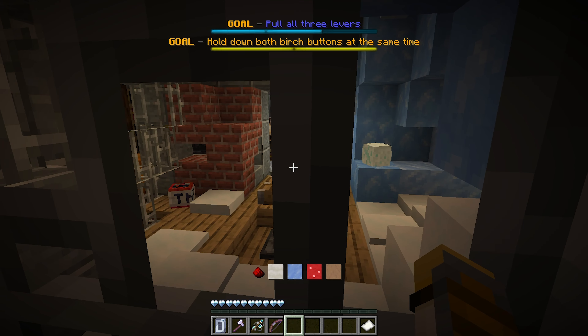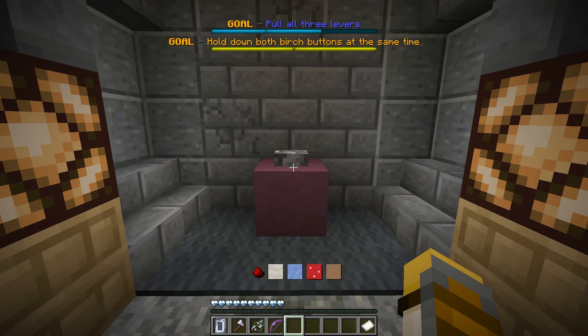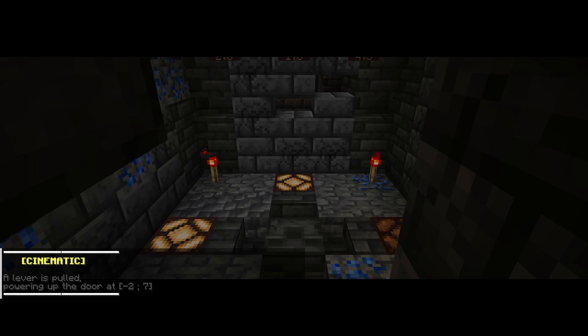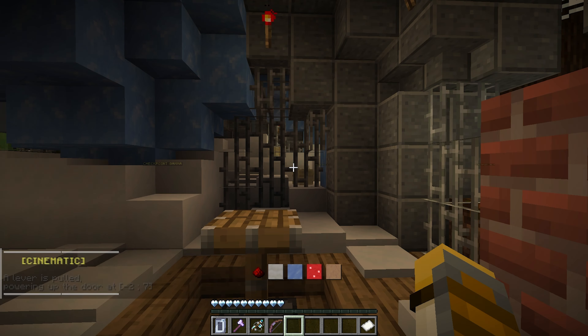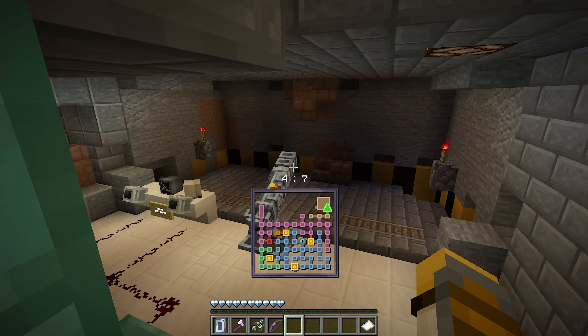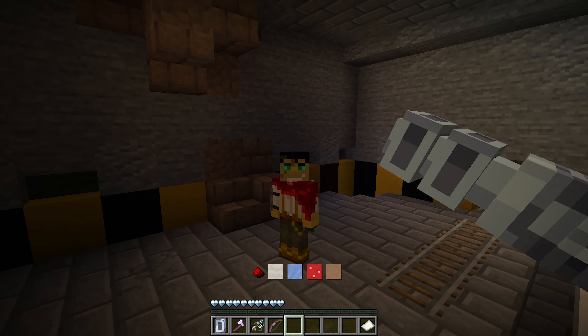I wish I remembered where it was. Oh, it was right there. Okay, convenient. Come on quickly — this is the last level. And we have a broken level. Bada bing, bada boom. So what does this do? Powering up the door at negative two and seven. So if you look at our map here — this is negative two and seven is right above that room, which means to get to seven we have to go this way. We got rid of all the goals.